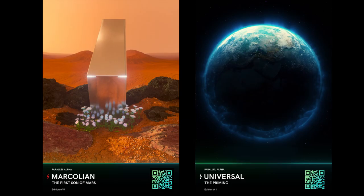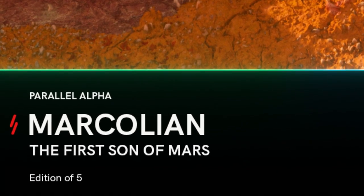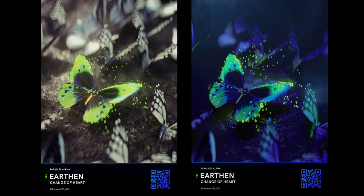Additionally, there is a prime rarity that highlights the most sought-after and scarce cards and assets in the game. Currently, there are only two cards with prime rarity: the First Sun on Mars, with an edition size of 5, and the Singular Priming. It is also worth noting that some cards with the same name may appear differently, because certain cards come in day and night versions, split evenly from the edition size.